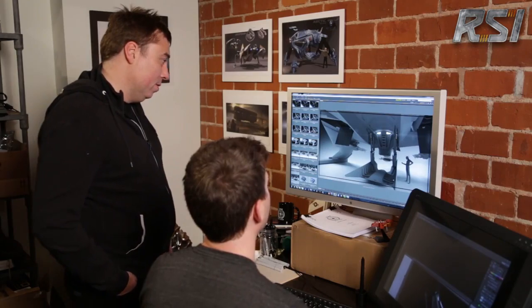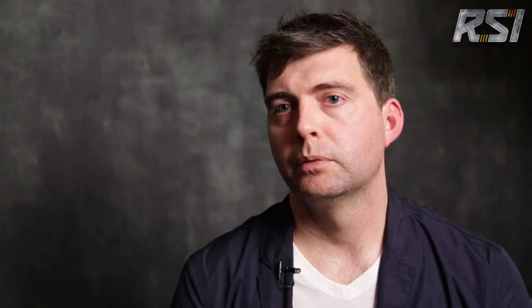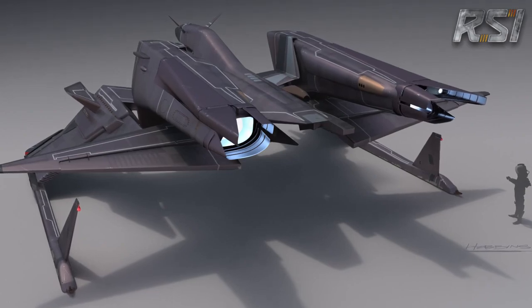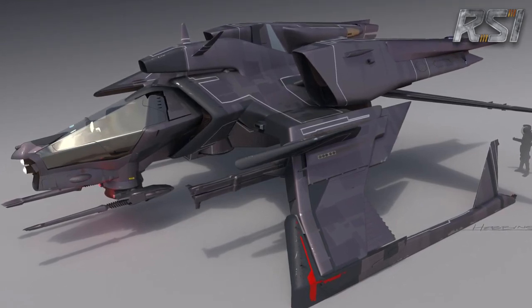After that I typically start thinking about the livery of the ship, which is basically its major materials and graphics. That process involves going back and thinking about the backstory of the particular ship, what I want to convey with these graphics, what its function is, finding reference, and usually giving Chris a number of iterations to choose from.